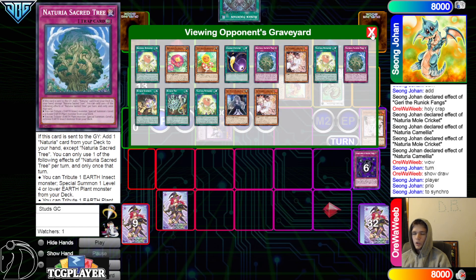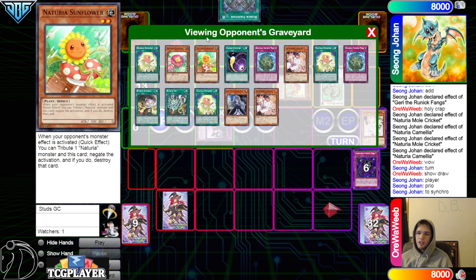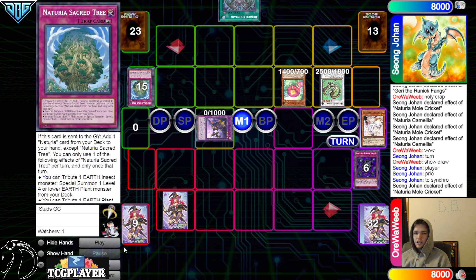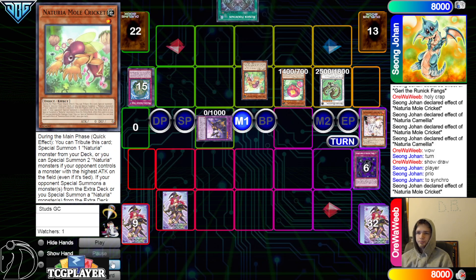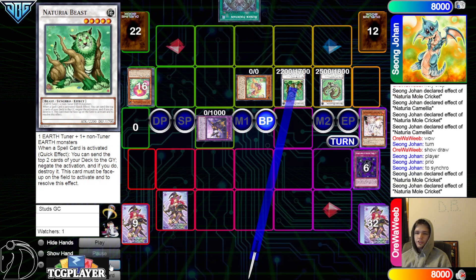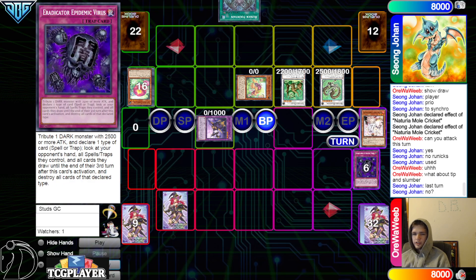I mean they just accept defeat at that point if you don't chain. But even if you do chain you just lose anyways because they can just summon out Camilla. It's just obviously game now — they have Barkion out against the trap deck, Camilla established. Camilla dumps Sacred Tree, Sacred Tree grabs Mole Cricket, summon Mole Cricket, make Nat Beast. Now spells are shut off too. Battle phase attack attack.